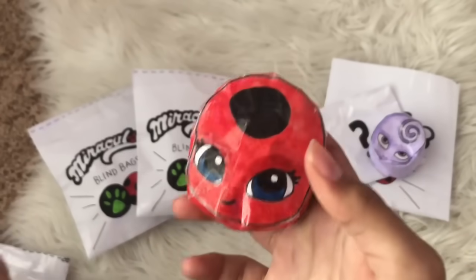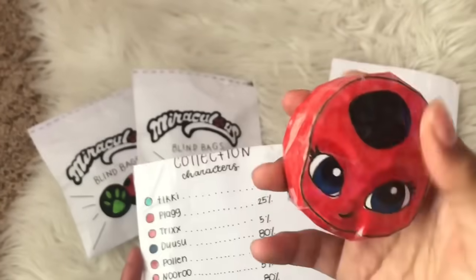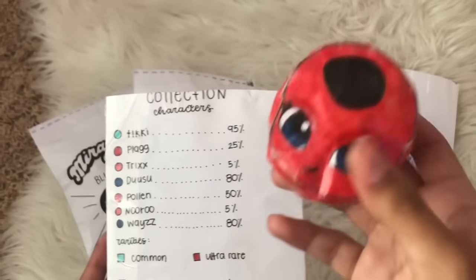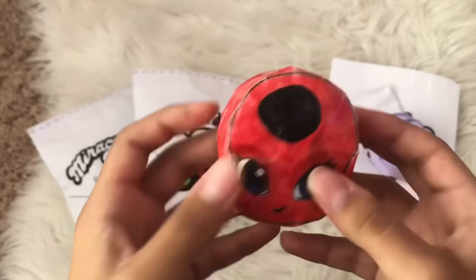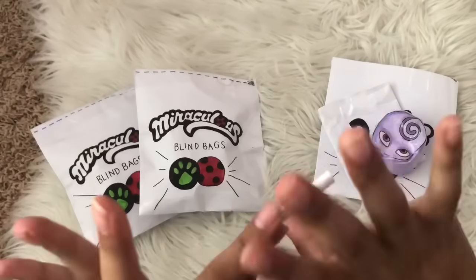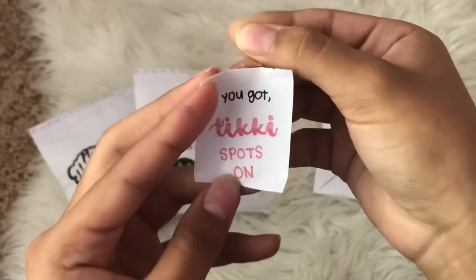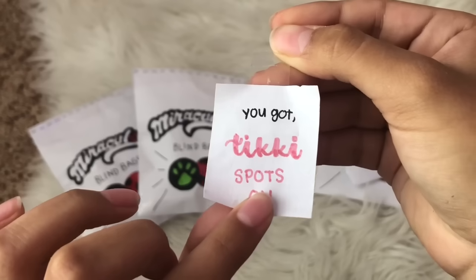Looking at the package, Tikki is actually common — 95% chance to get her. So if we get other packages we can get her commonly and maybe get duplicates. She's actually pretty squishy! Now for the scroll — it says 'You got Tikki. Spots on!' Spots on is what Marinette uses to activate Tikki and make her into Ladybug. This is our little note that we got Tikki.